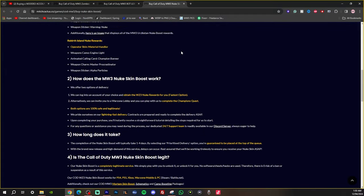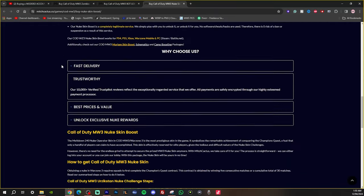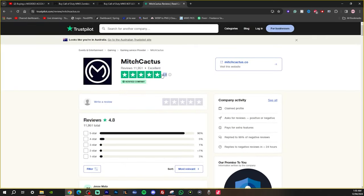As we're scrolling down you can see the services, and if you want to know everything, etc. But if you scroll all the way down, you're going to see the Trustpilot reviews. There are 11,951 current reviews on his Trustpilot page with an average rating of 4.8.